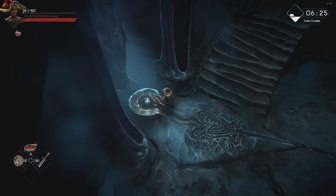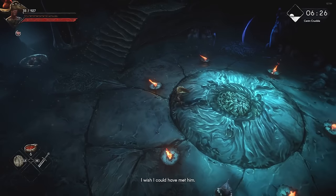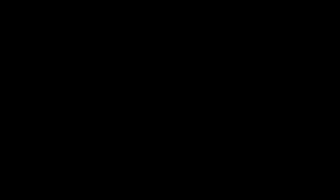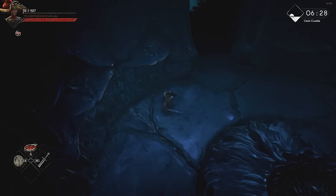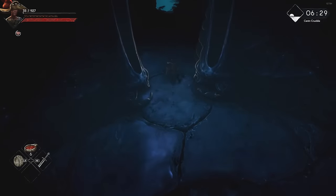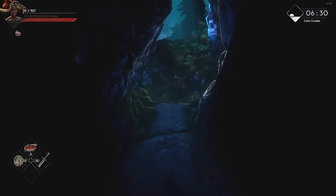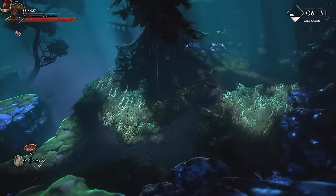Essentially what you're doing here is taking it slow and steady while you're in the crucible because enemies hit like a truck. I'm missing a focus buff and I don't have any flasks on me. I usually like to start with a full focus bar because of the ability I use in here. I'll probably get killed because I'm starting with no focus and without an extended focus bar, but I'll give it a shot anyway just to show you guys.